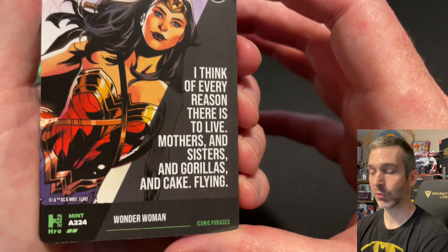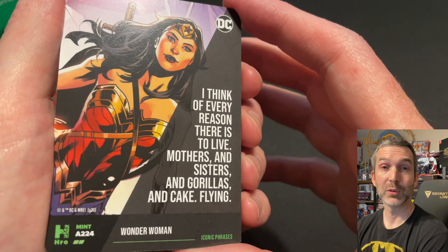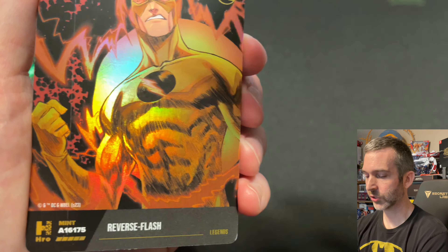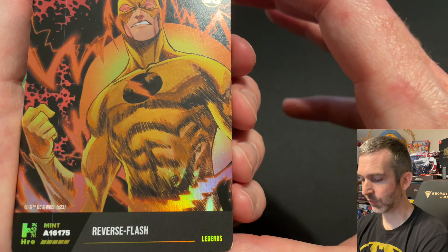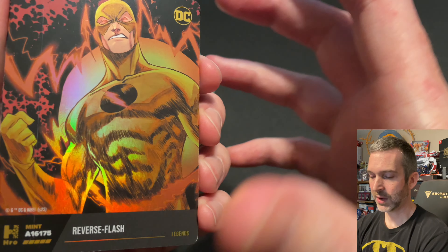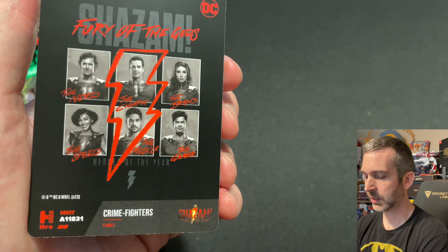And look at this — here's an A224 Wonder Woman Uncommon. Finally got a three-digit out of this box! Hopefully we'll see one more, but not sure. Set that one down for a sleeve for sure. And then behind it, a Reverse Flash Legendary. So this is a great pack — should be finding one more legendary at least in this box. And then for the movie cards, a common and an uncommon.